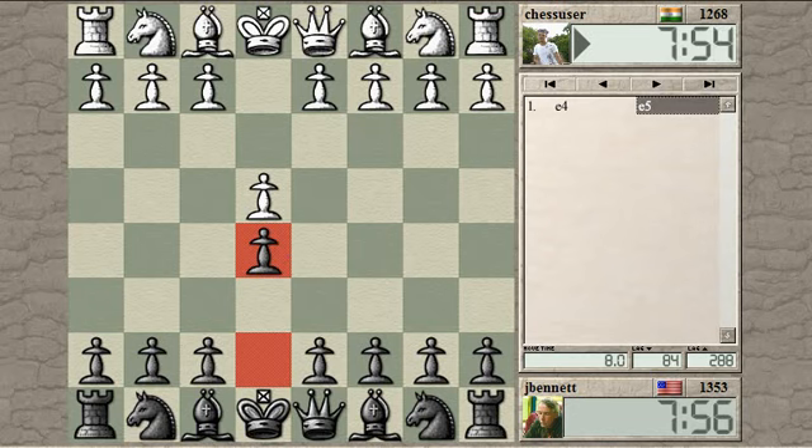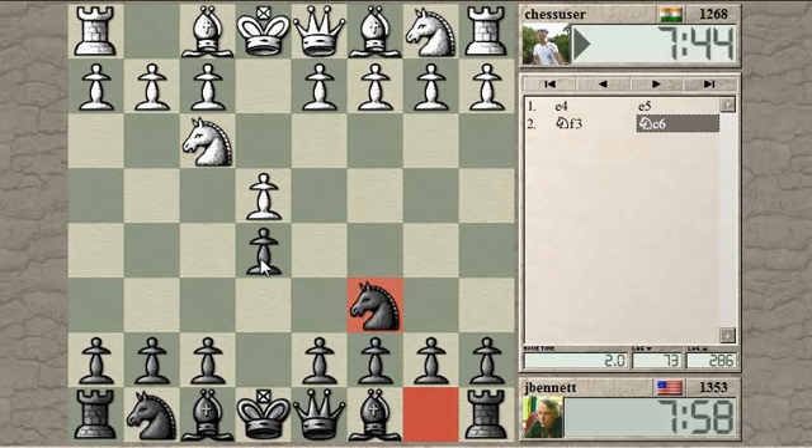I've done a French, a Sicilian, and a Scandinavian recently, so those are my main replies. Just a normal move, attacking the E-pawn, defending. Bishop to C4 — this is the Italian game.